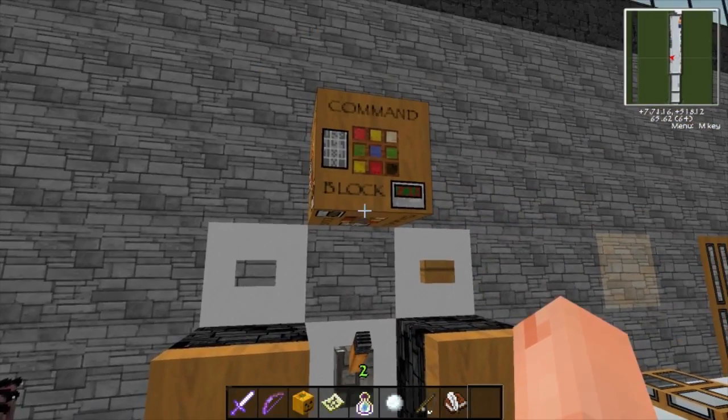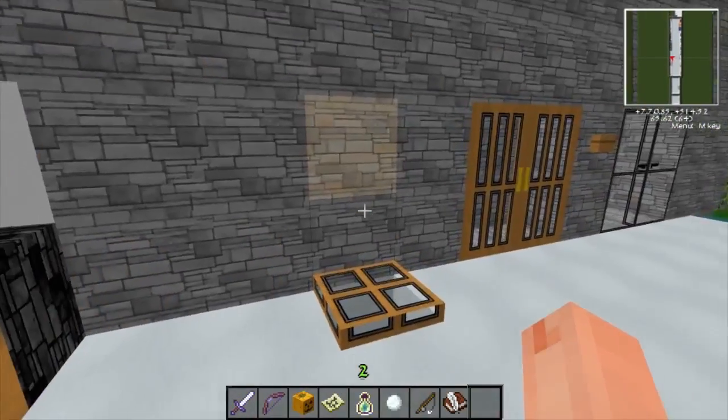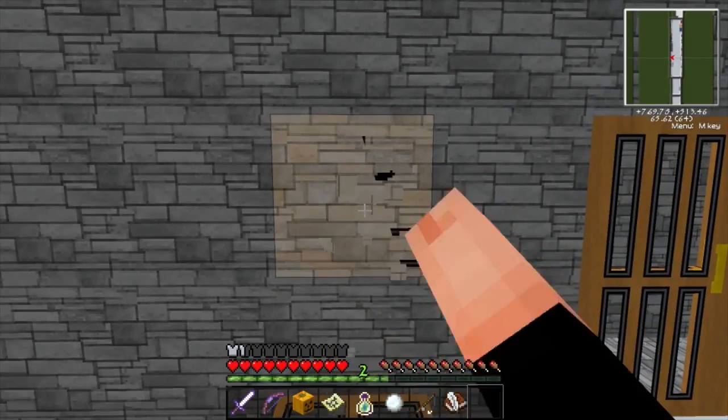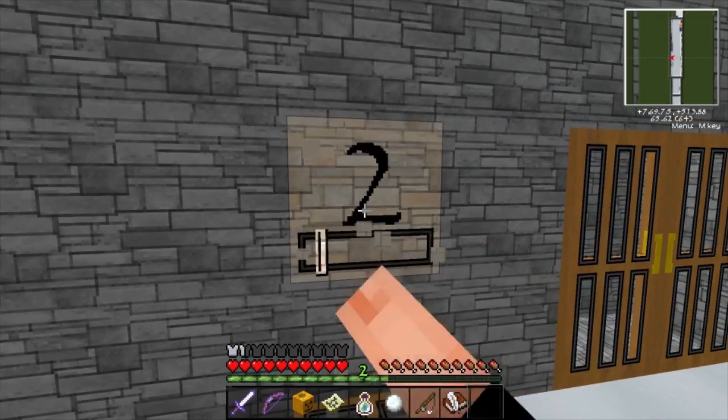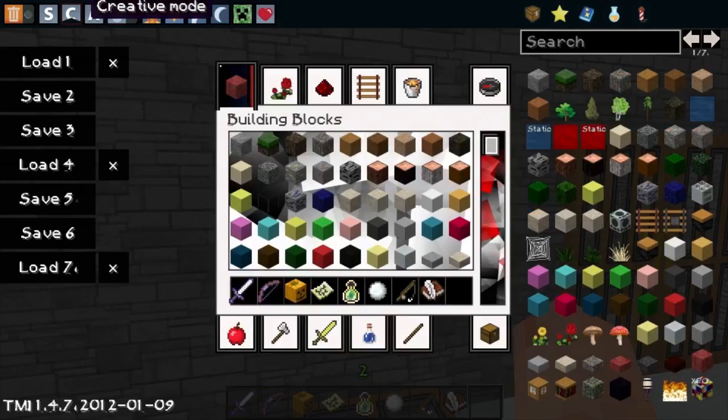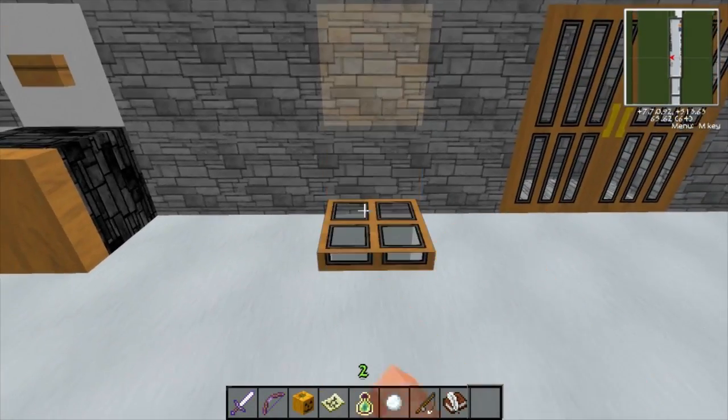Then we've got the pistons, the switches and the buttons, the command block. We're gonna test out our breaking animation - but I'm guessing it's not finished. Oh my goodness, it is finished! One, two, three, four, five - I like that, that's pretty cool. I know a lot of people probably don't like it but I do, I think it's really nice.